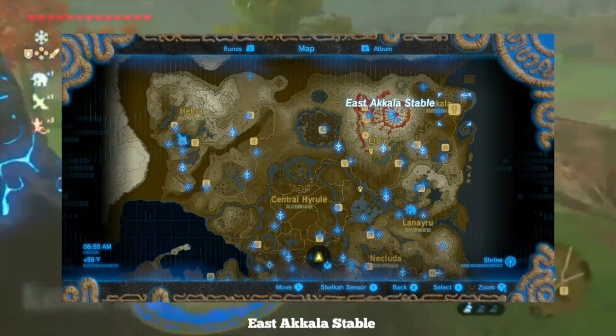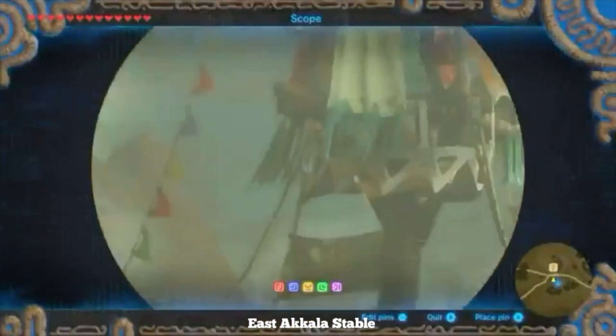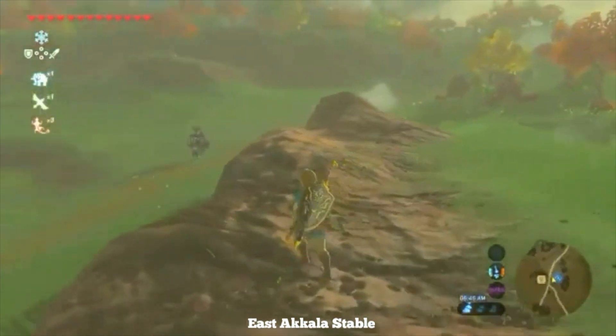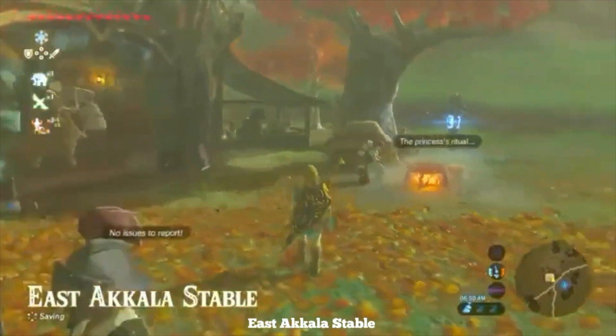Next one is the East Akala Stable. To get here from the South Akala Stable, follow the road northeast or northwest. You'll see it also, and if you continue forward from there, you'll get to the Akala Ancient Tech Lab.